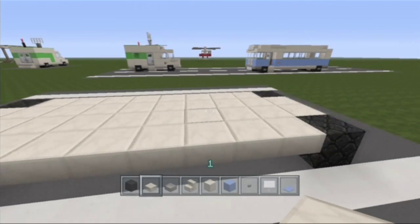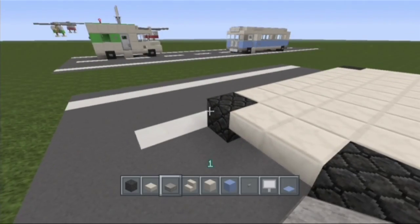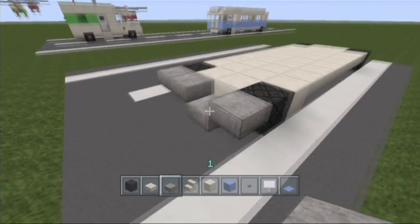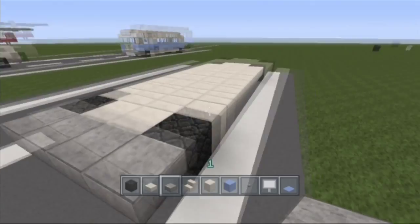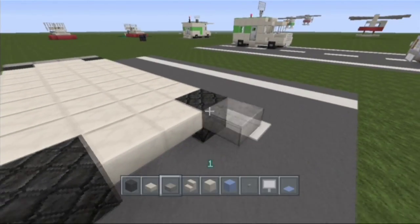This needs to be a full block next to this wheel on whichever side your sidewalk or path is. Then place some stone slabs on the front and the back — a line of stone slabs for the bumpers.